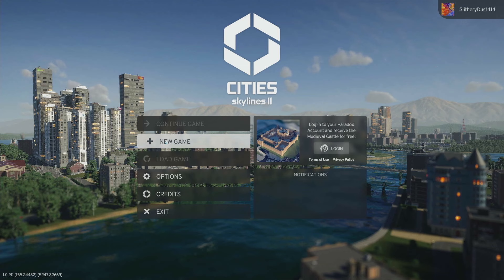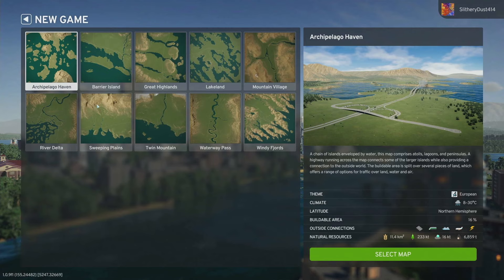We're going to go new game and select the first map it gives us: a chain of islands enveloped by water. This map comprises atolls, lagoons, and peninsulas. A highway running across the map connects some of the larger islands while also providing a connection to the outside world. The buildable area is split over several pieces of land, offering a range of options for traffic over land, water, and air. The theme is European.